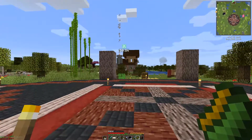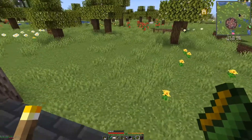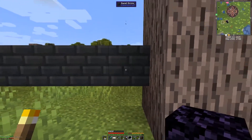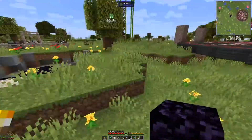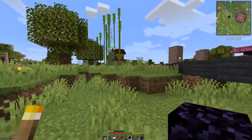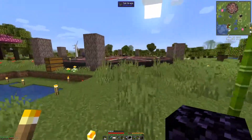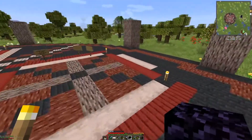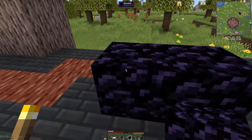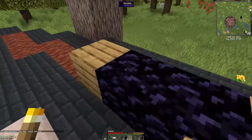Where do I want to put my portal? I mean, I'm pretty sure I can pretty much move it whenever. Let's see — one, two, three, four, five, six, seven, eight. No, that's not center. Hmm. Let's just put it right here for now. I'll change this out later.